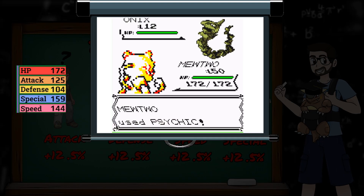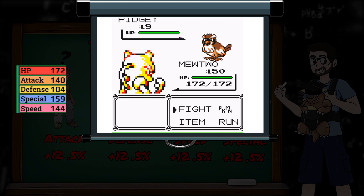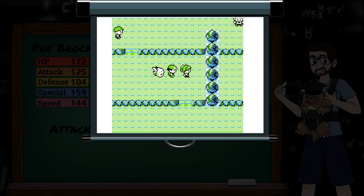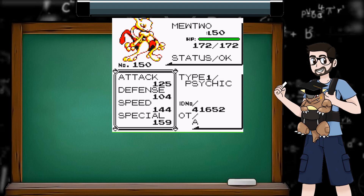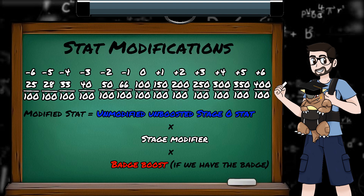Before I fight Brock using my same Mewtwo, my attack is 125. Afterwards, in my next fight, I haven't leveled up, and my attack is now 125 times 1.125, which is 140, due to the attack badge boost. But if I open my Pokémon stats within the game, it seems like the badge boost hasn't been applied — I can only see it in Game Hook when I'm in a battle. It turns out the badge boosts are applied when you first enter a battle, transforming your unmodified stats to your badge-boosted stats, and then at the end of the battle you lose the badge boosts again. The stat modifications still take place on that unmodified, un-badge-boosted value, but then after the modification has taken place, we apply the badge boost to the affected stat.